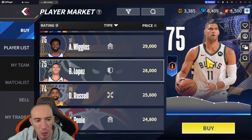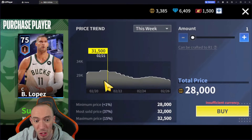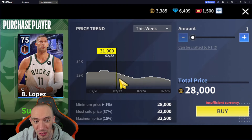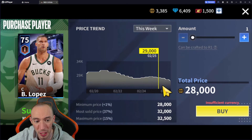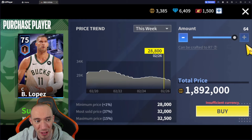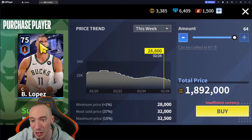Brook Lopez is another one I recommend — we covered him in our rare tier list. He's super cheap. At launch he was going for 31,000, dipped to 28,000, spiked a bit, and is back down to 28,000. That's a great price to pick him up and max him out. To rank him to Rank 7 you need 64 copies, but it's under 2 million gold for a Rank 7 Brook Lopez at 88 overall — an amazing rare and very free-to-play friendly.